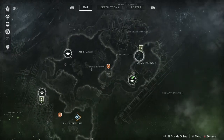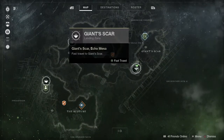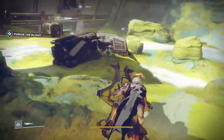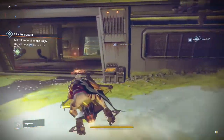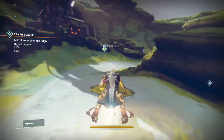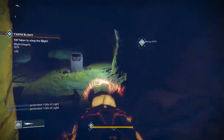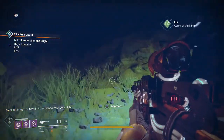G'day there guardians, it is Xur's day in Destiny 2. Xur is in the Giant Scar area on IO — you can see the flash point is IO and there is a public event in this area. Let's go see what he brought for us this week.